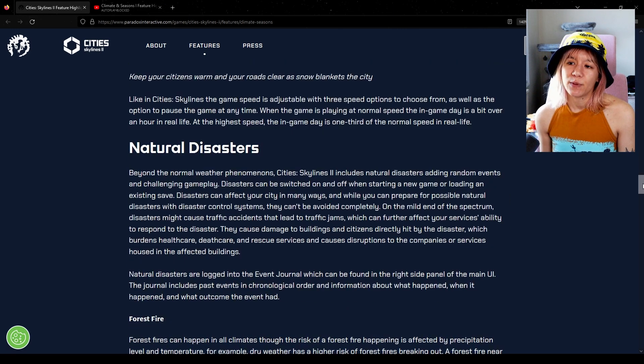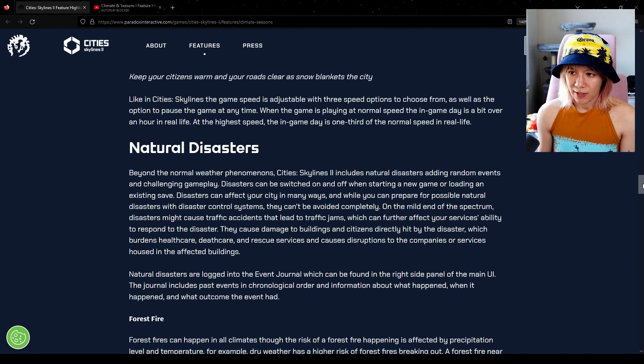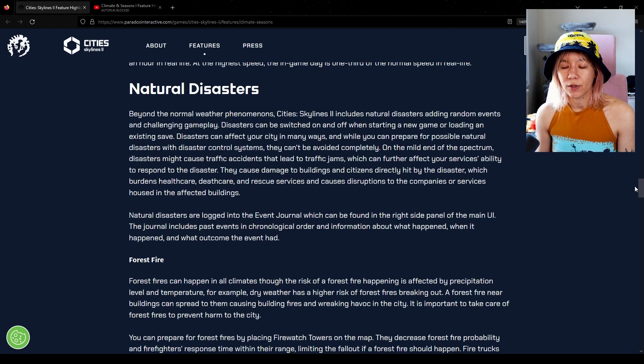Game speed is adjustable with three speed options, plus an option to pause at any time. At normal speed, an in-game day is a bit over an hour in real life. At the highest speed, an in-game day is one-third of that - so about 20 minutes.